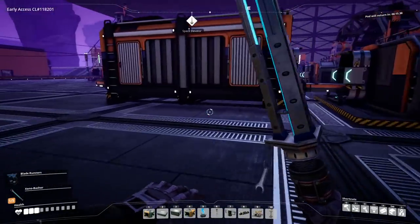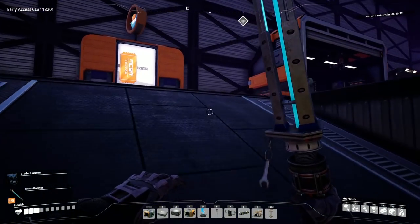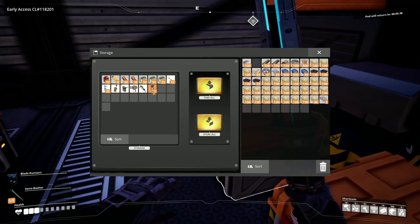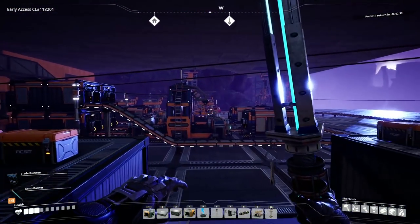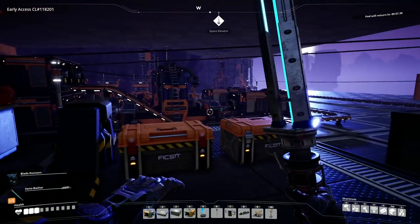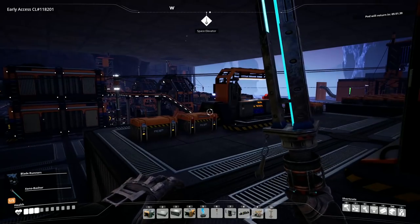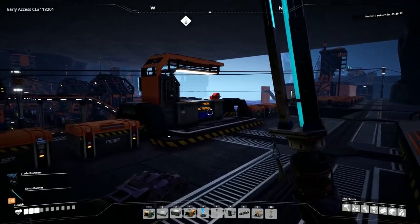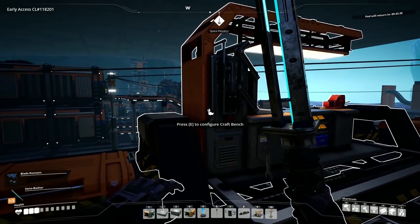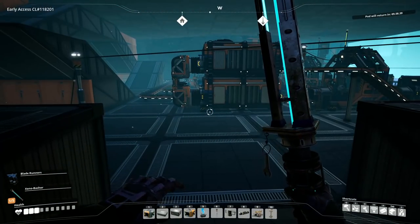Since the last episode we went and got power slugs and a couple hard drives. The slugs turned into 32 power shards and we have 10 in our system, so we have a total of 42 power shards - very nice. For the hard drives I got the fused quickwire and the polymer fabric. The fused quickwire seems like a good one to have, and polymer fabric lets you automate filters.